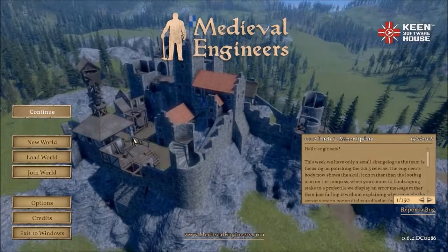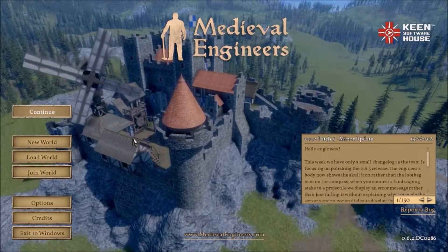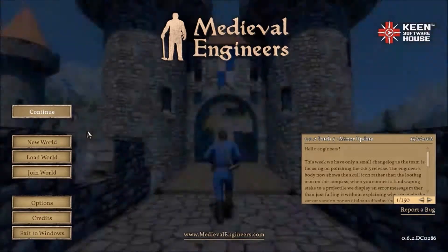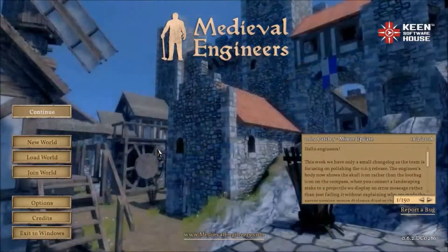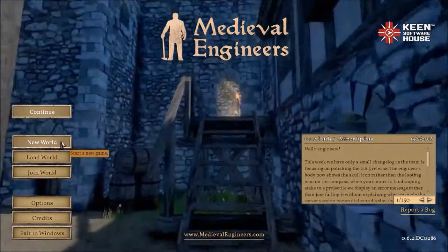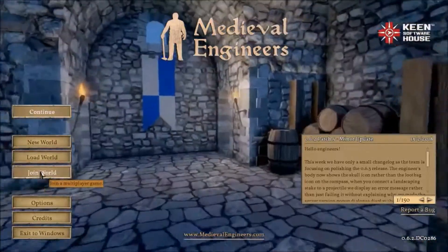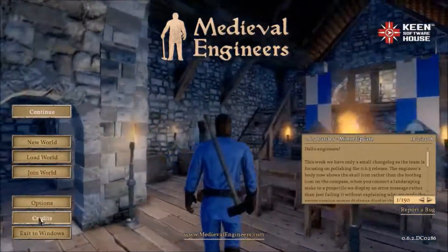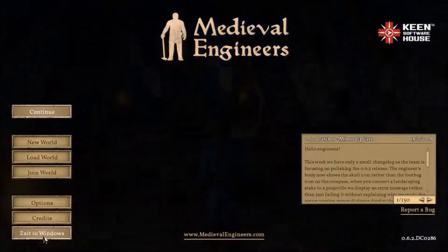First off, when you start in the game — you just bought it, downloaded it and want to get started — you will be greeted with this screen once the game has fully loaded up. Then you can click New World, Load World if you have one already, Join World if you want to play multiplayer, Options, Credits — you know, the guys who made the game — and Exit to Windows.